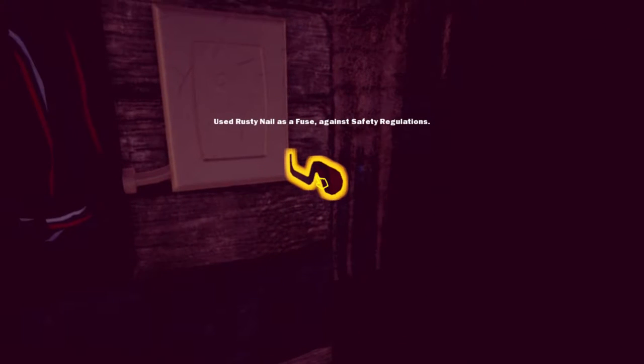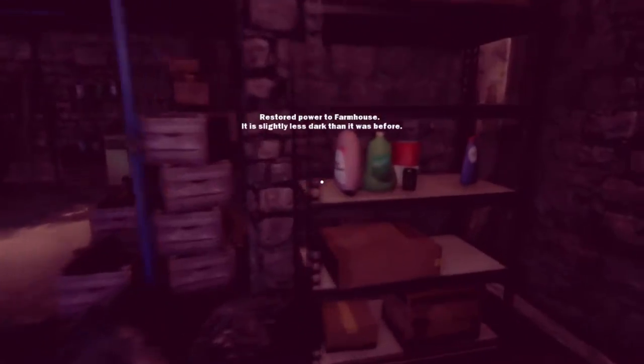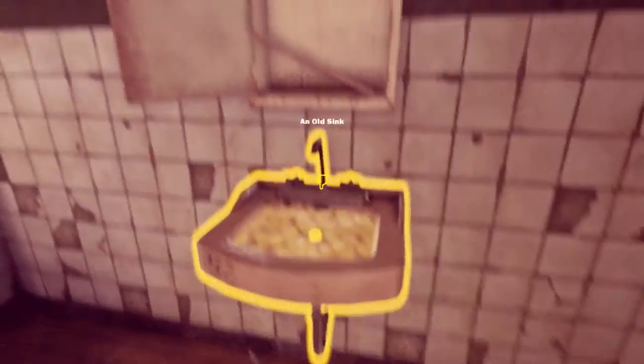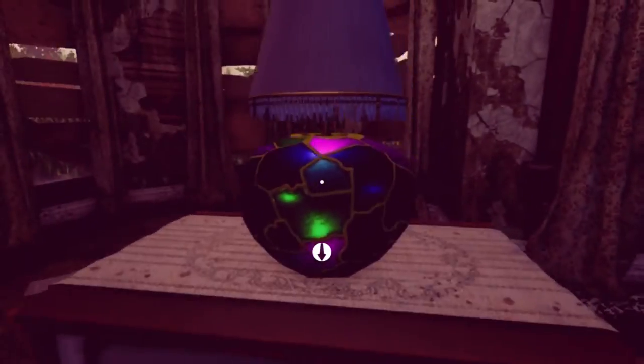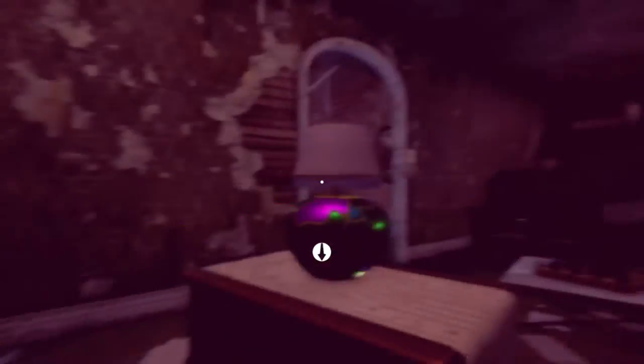Rusty nail gets used as a fuse against safety regulations. Restored power to farmhouse — it is slightly less dark than before. I would almost say moderately less dark. What did that do? I'm hearing sounds. The TV's on. Oh, look at that lamp — that is a good lamp. That is a 9 out of 10 lamp at least. I would pay fives of dollars for that lamp. Look, it's got the little tassels around the edge.